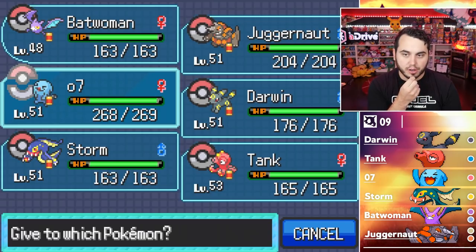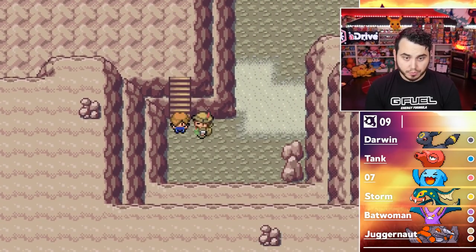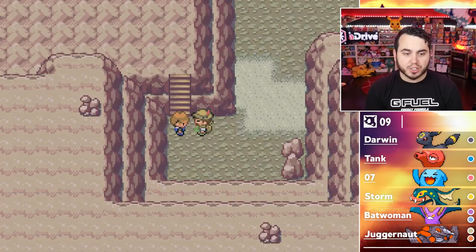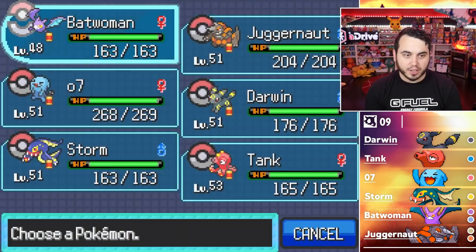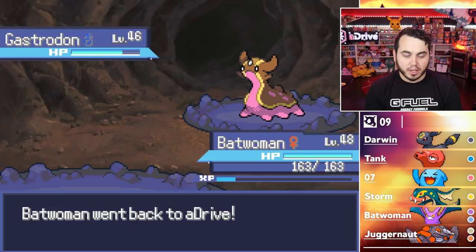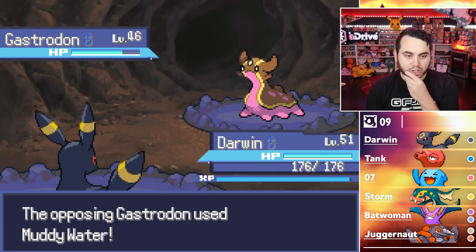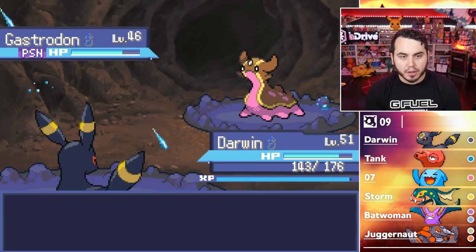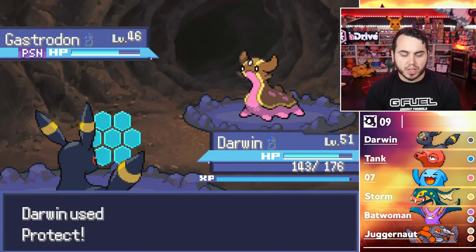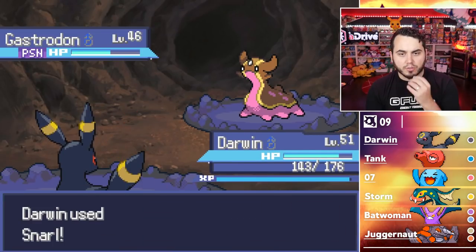I guess it's like who do I want to put the XP share on? I kind of like it on 07, but I also want 07 to be a little overleveled. So we'll keep an eye on having this Rocky Helmet. A successful trainer needs checks against their favorite type's weaknesses. Hiker Octavio's got a Gastrodon — I can't do anything to Gastrodon, so we'll U-Turn. The play against Gastrodon is going into Darwin and poisoning it. He's going to Muddy Water — that shouldn't do much. I'll Toxic. He goes Rain Dance actually, but I have Snarl, so I'll Protect and then Snarl.